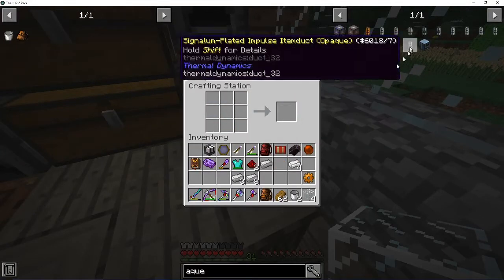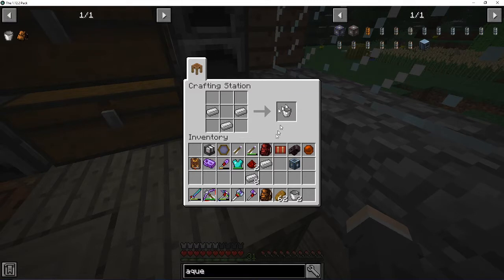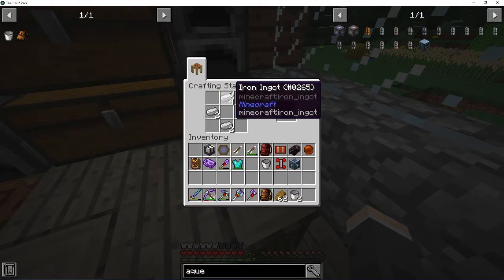Alright. Copper gear. Then we can make that. Boom, boom, boom. I don't know if this needs power. If so, I'm gonna have to make even more cables, which is gonna be more of a hassle, but whatever.